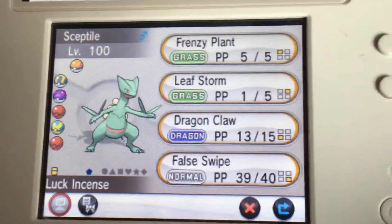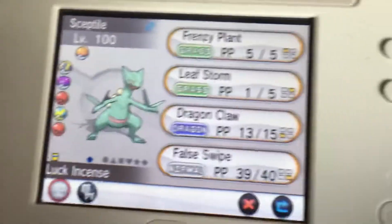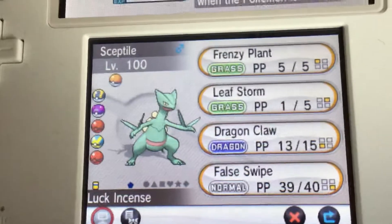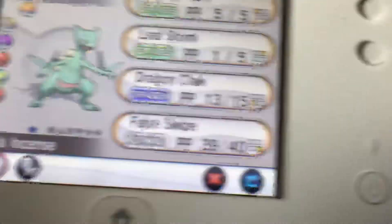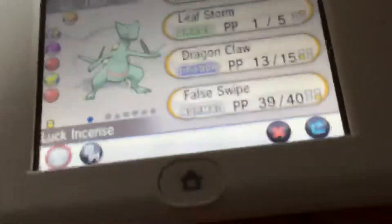Sceptile's moves are Frenzy Plant, Leaf Storm, Dragon Claw, and False Swipe. Frenzy Plant because, well, it's Frenzy Plant — you gotta have it. Leaf Storm for great STAB. Dragon Claw is a hard-hitting dragon move. False Swipe is for catching annoying Pokémon. It's holding a Luck Incense because who doesn't want money.